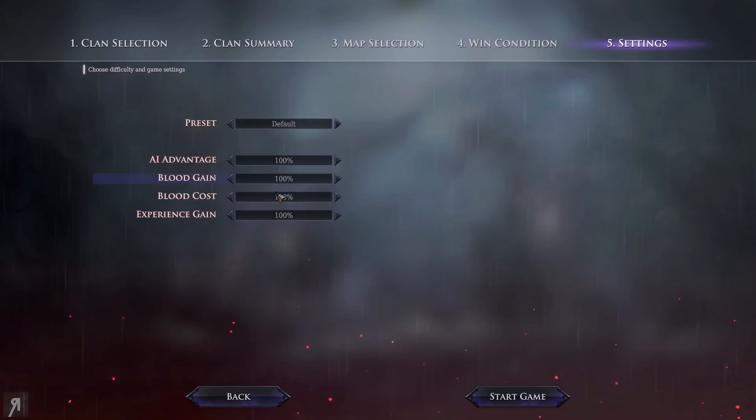You can change your presets however you desire — AI advantage, blood gain, blood cost, experience gain, and so on. I'm just going to leave it on default.